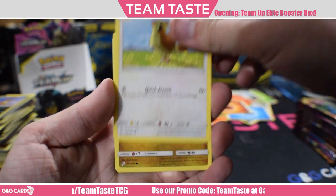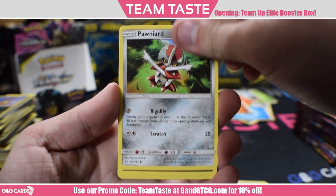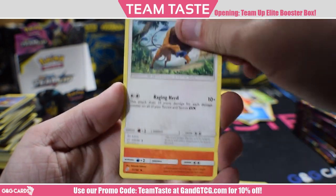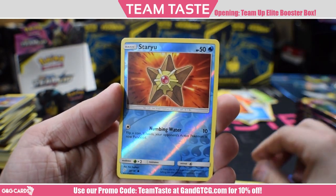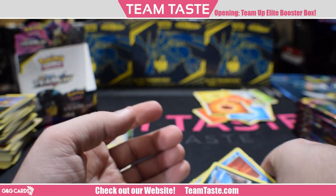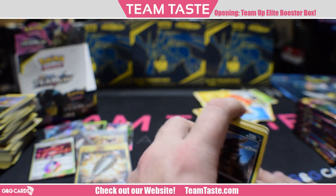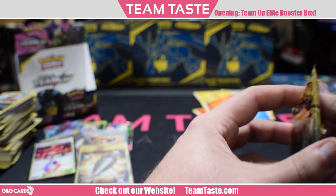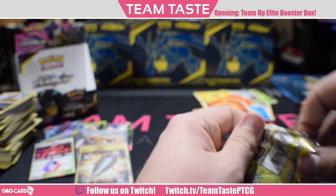Here we got Dratini, Pawnyard, Alolan Grimer, Ponyta, Nita, Tauros, Torquette, a reverse Staryu, and the rare Amoonguss — another one of those Gen 5 Pokemon that I always forget was in Gen 5. It's kind of my least-played generation. I went back and played them and enjoyed them, but I'd rather play Gen 4 on the DS, or even X and Y.